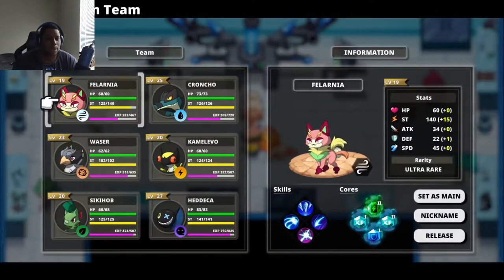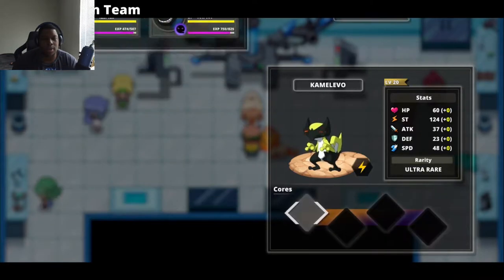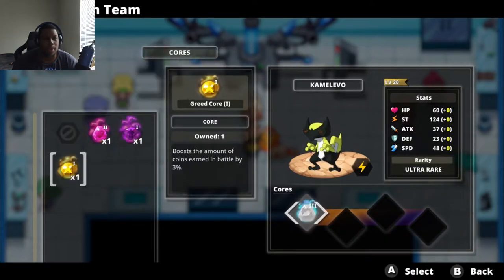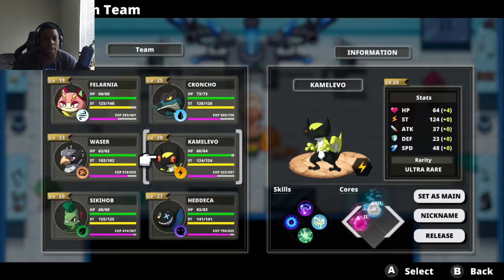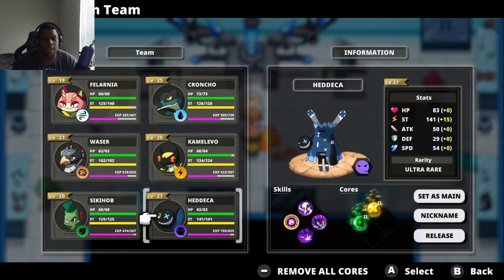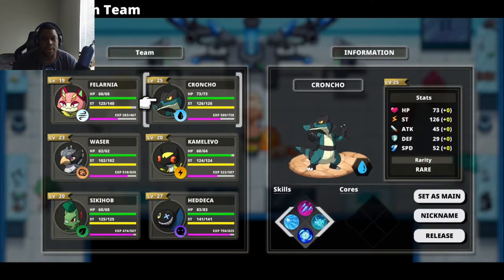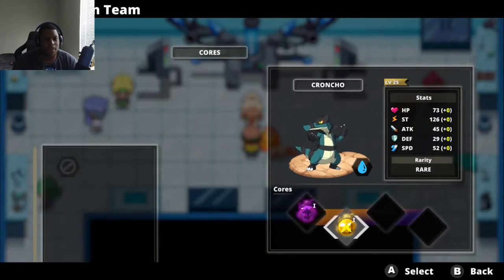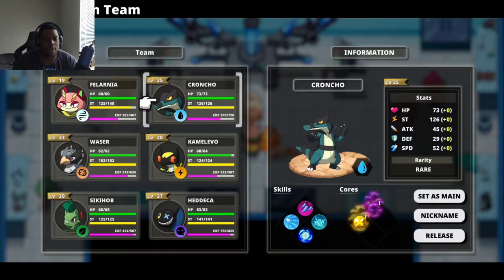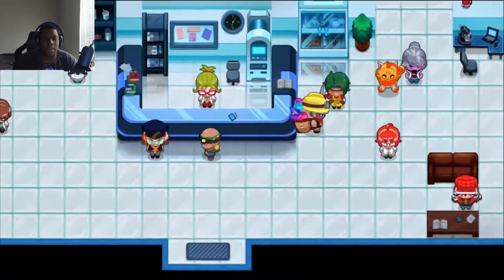Twenty-five percent seems good so I'm going to make that and put it on — probably on Camellivo since I feel like I'd be leaving Camellivo behind otherwise. Hadeka's already got good stuff. All right, we checked out that core and made an extra EXP copy, which I think is pretty convenient.